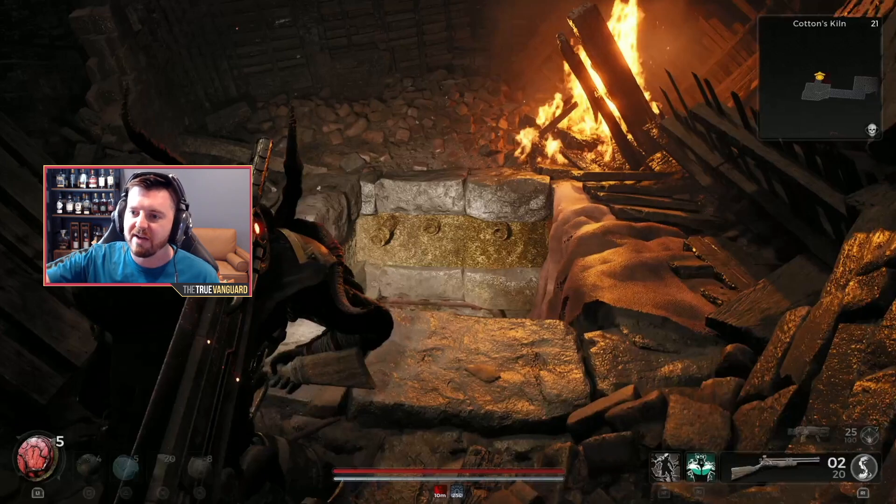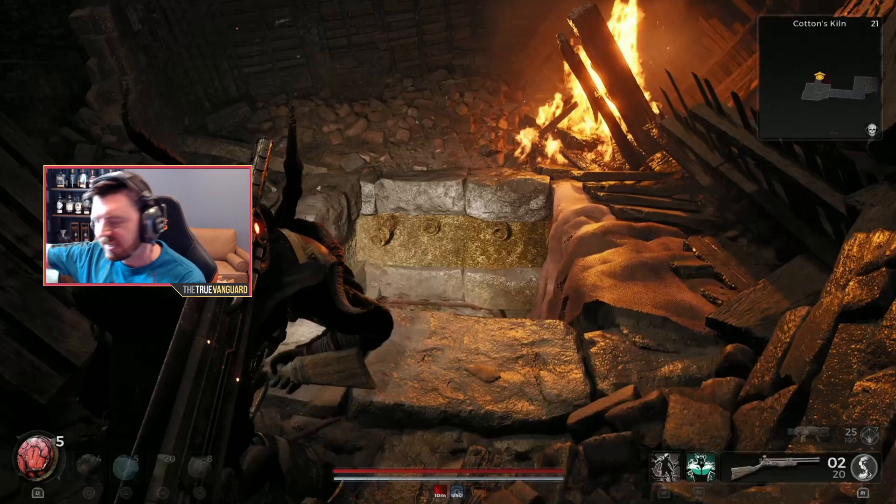The one we're looking for will specifically have a hole for us to drop down into. There are others where you'll slide through a gate and then start climbing up onto rooftops — that's a completely separate encounter. There's another one that's a burning building that takes you to a graveyard — that's separate as well. What we need is a hole that takes us down into the sewers. It took me over 20 rolls to get this specific encounter, so hopefully you have better luck than I did, because this literally took me hours.